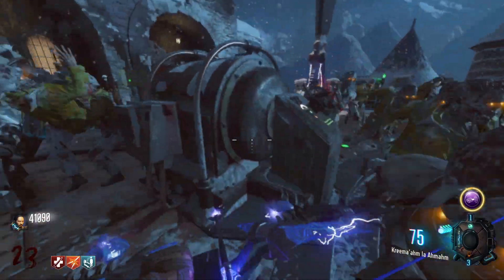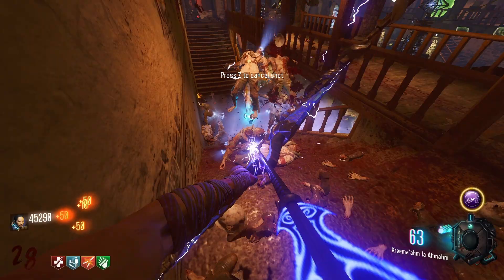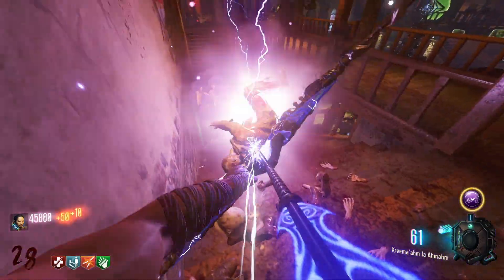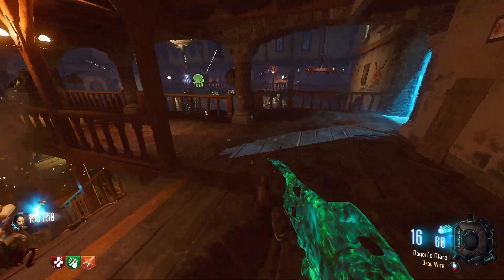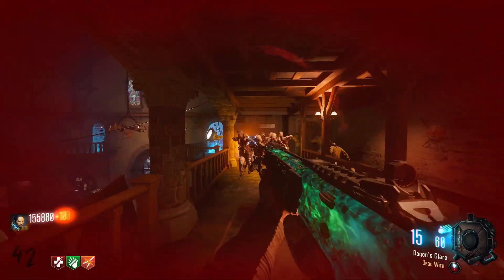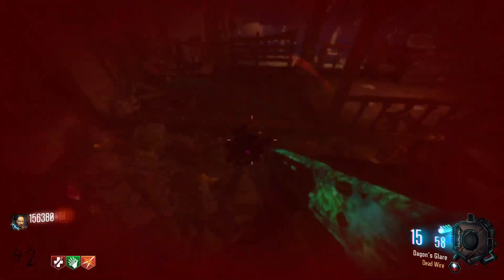A Panzer spawns on round 23 and you can see how fast I died. But once you get the lightning bow, you literally just sit right here and spam it — it's so stupid easy. This strategy took me all the way to round 42 without even trying. I had a red screen and got kind of stuck, and then I was dead.